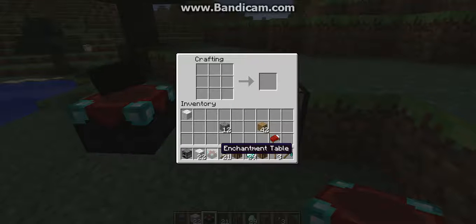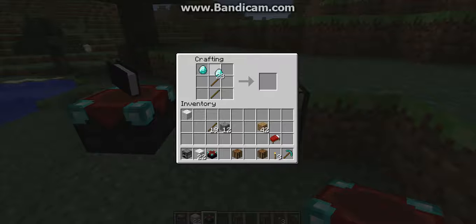Now we're going to make a pickaxe — I'm going to make a diamond pickaxe. You put 2 sticks in the bottom and put whatever material you want across the top. And that is it.